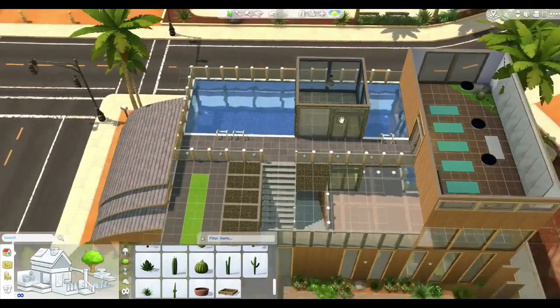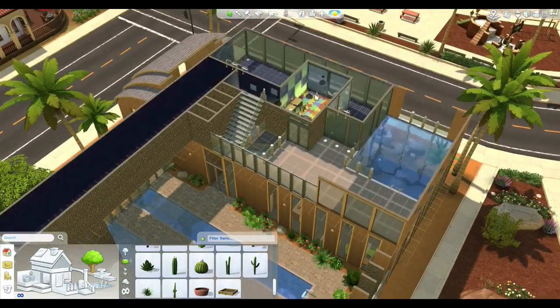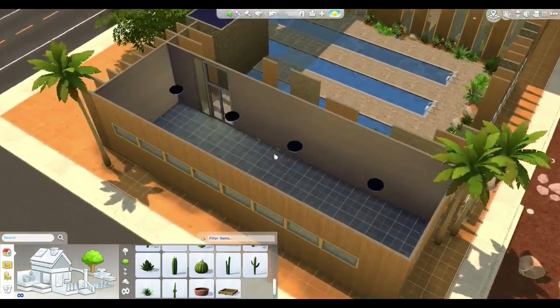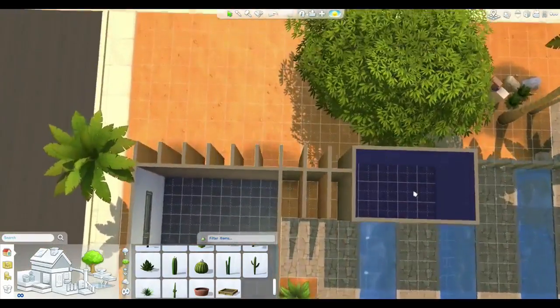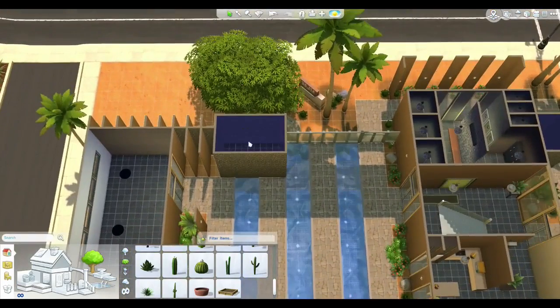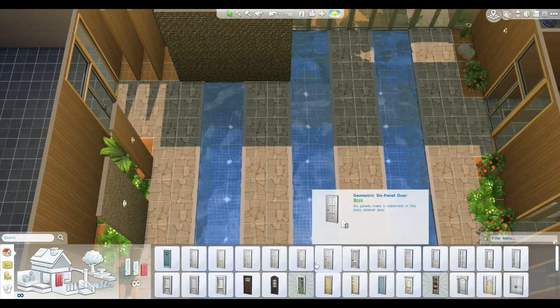I'm still not sure what to put in that other room — I'll sleep on it for a little while. I think I'm going to move over to the main gymnasium area. Oh, we should actually make use of this room here as well. Oh my gosh — yes! That is going to be a sauna room. It is going to happen.